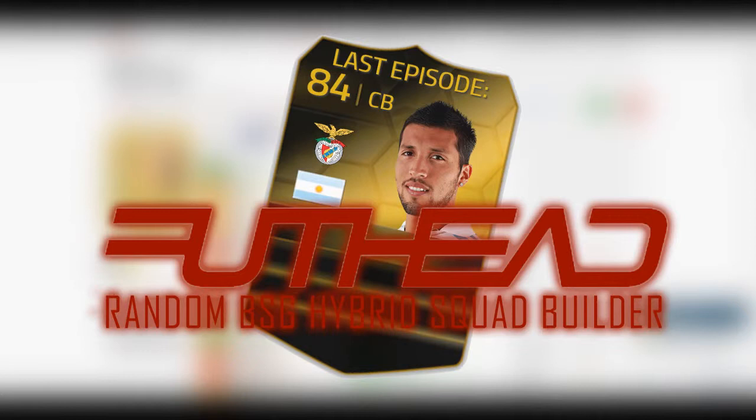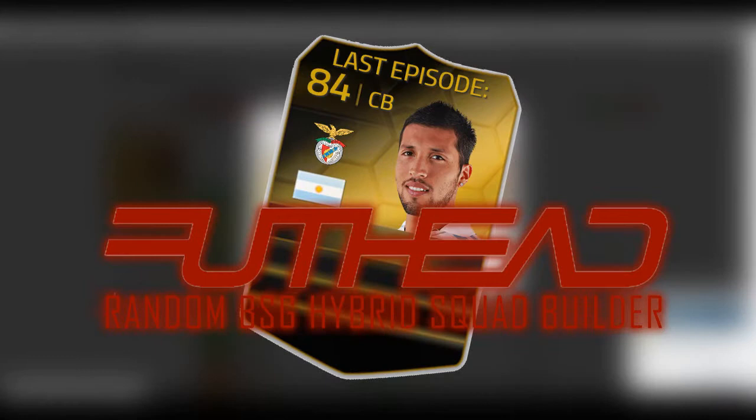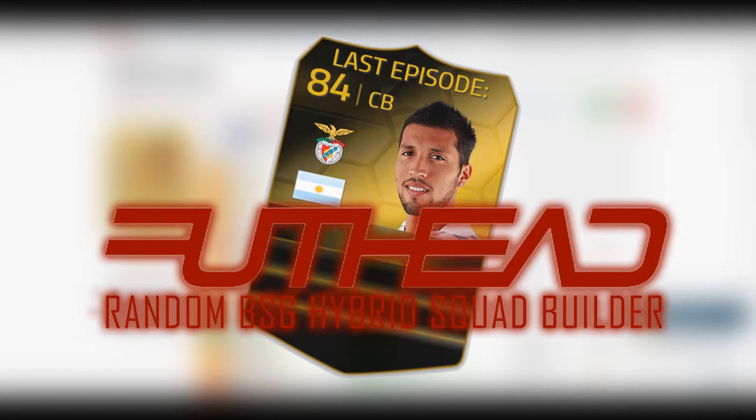What's up guys and welcome to the fourth episode of the FUTHAT Random BSG Hybrid Squad Builder. Last time around we had an episode with Inform Garai. If you haven't seen it, please check out the description or my videos on the channel. This time we're going to go over to FUTHAT, which is a FIFA related site, and click on the randomizer app. We're going to randomize five bronze players, five silver players, and five gold players, and out of five from each card type, we are only going to choose one player.